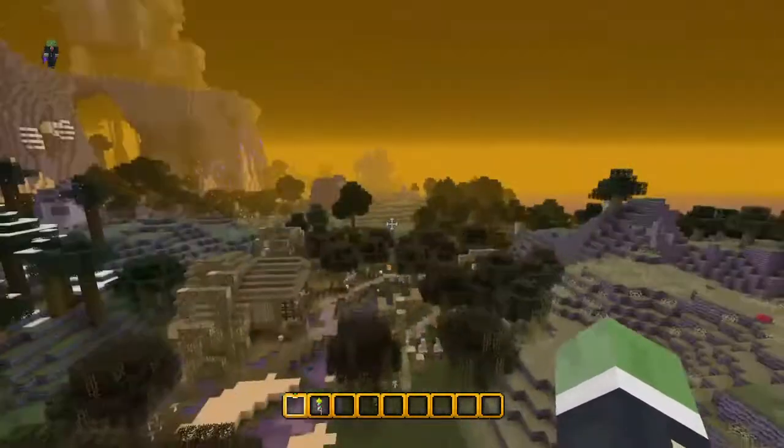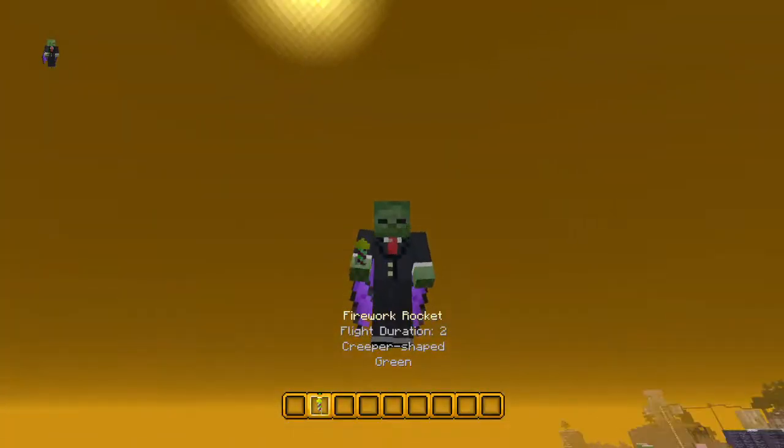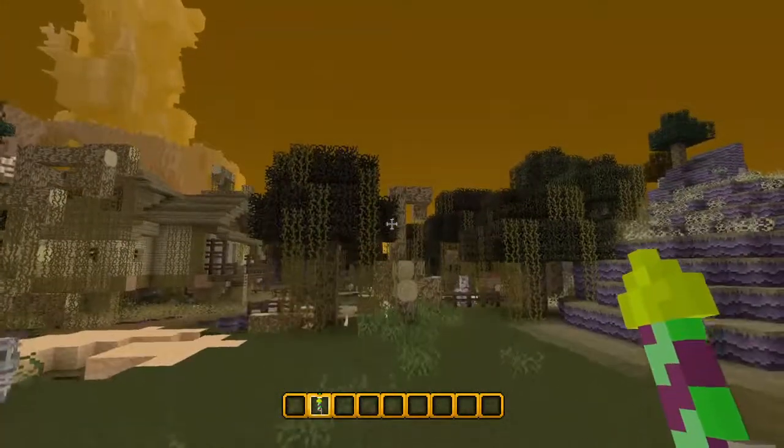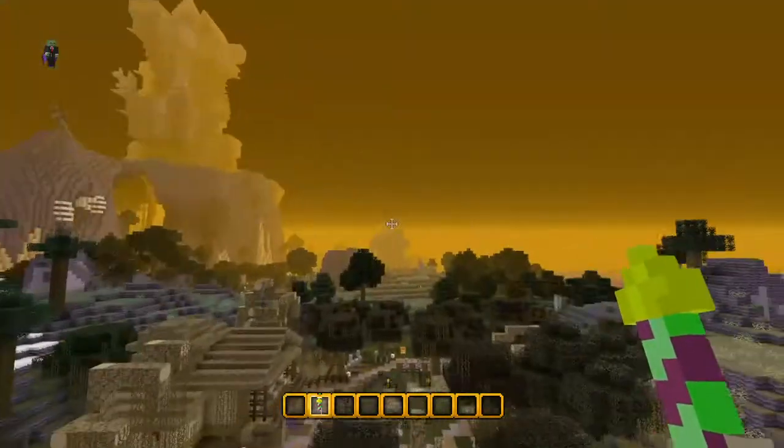You want to equip the Elytra wings, get somewhere high, and hold your firework rocket. When you're flying, you want to use the firework to boost your speed.